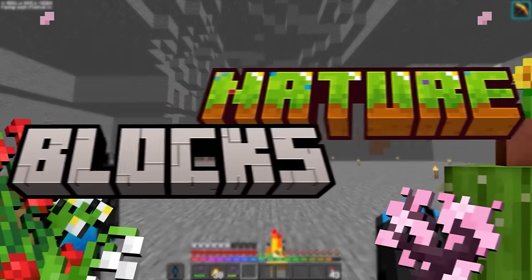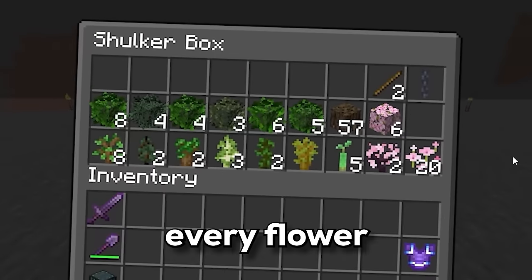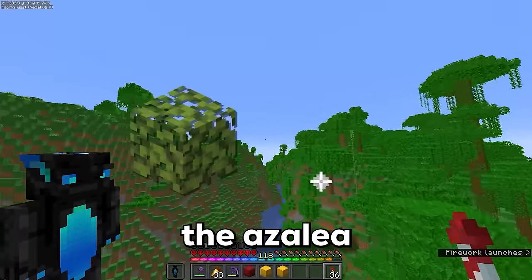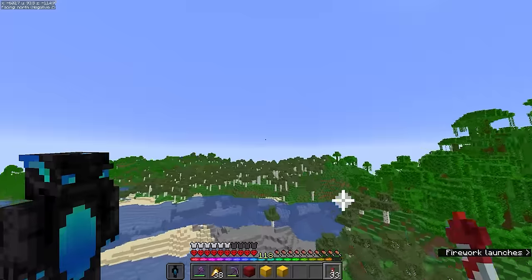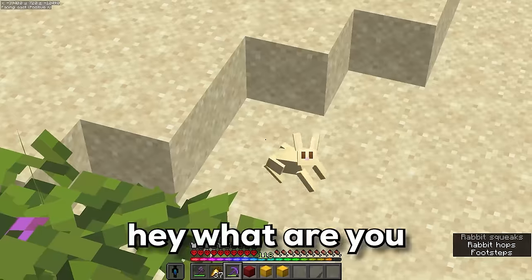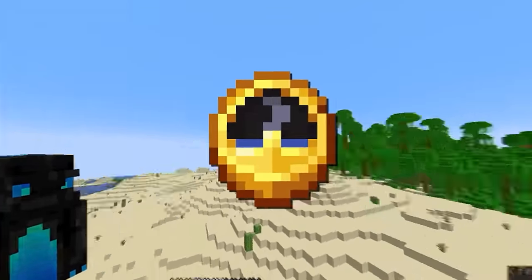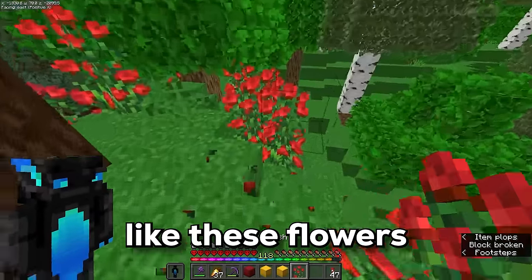For the next section, I want to place all of the nature blocks, which includes all of the leaves, saplings, every flower, and many more. I've got every single leaf block in the game apart from the azalea and the flowering azalea, so I need to find those first. This might take a while. Azalea leaves, flowering azalea leaves — that took a lot longer than it should have. It's a long journey back home, so I may as well pick up some flowers along the way.